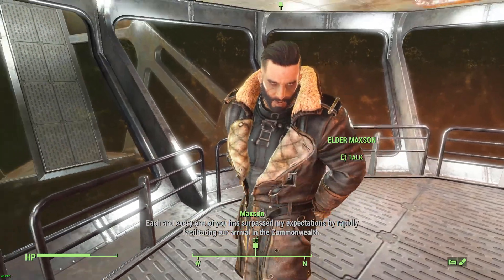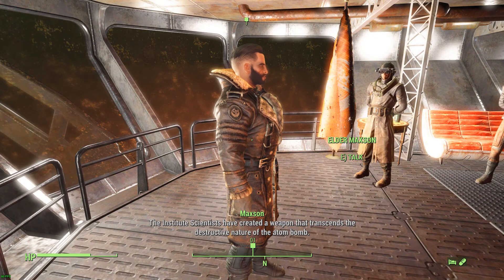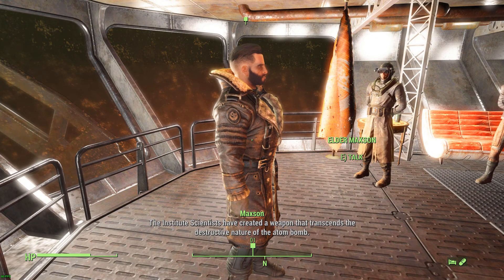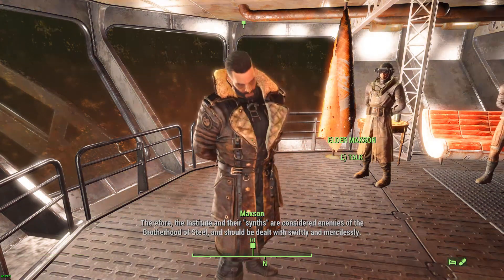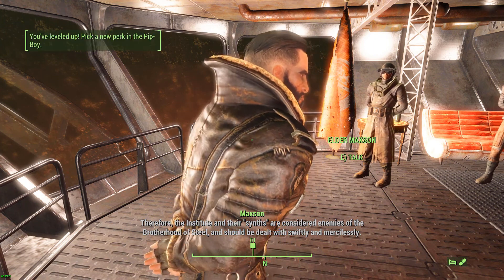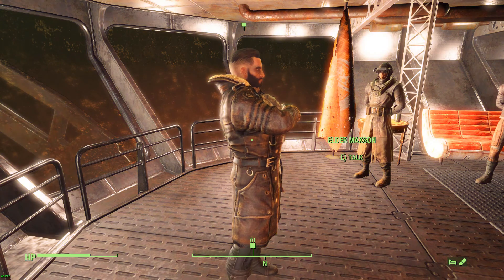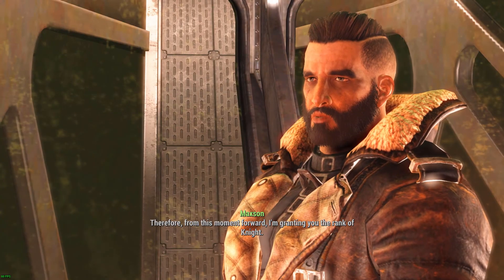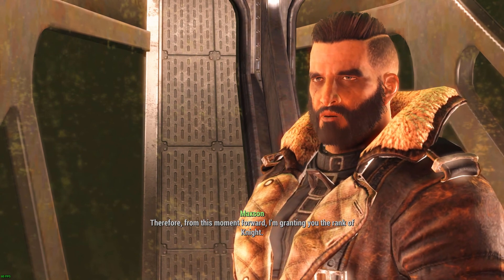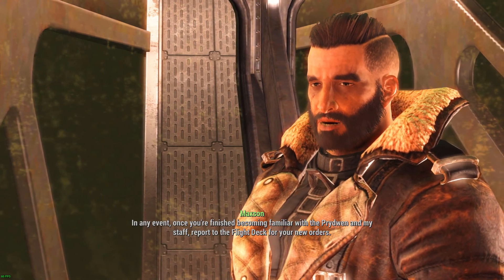Each and every one of you has surpassed my expectations by rapidly facilitating our arrival in the Commonwealth. The Institute scientists have created a weapon that transcends the destructive nature of the atom bomb — they call their creation 'the sin.' Therefore the Institute and their sins are considered enemies of the Brotherhood of Steel and should be dealt with swiftly and mercilessly. Ad Victoriam! I care about them, you know — the people of the Commonwealth. From this moment forward, I'm granting you the rank of Knight. Once you're finished becoming familiar with the Prydwen and my staff, report to the flight deck for your new orders.